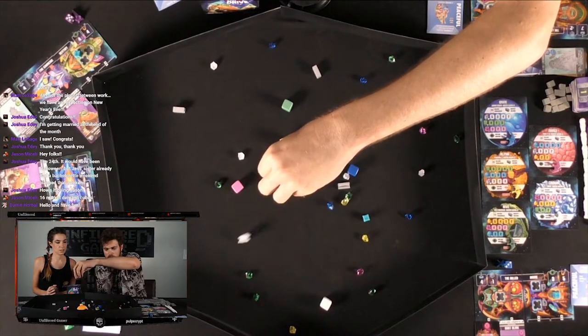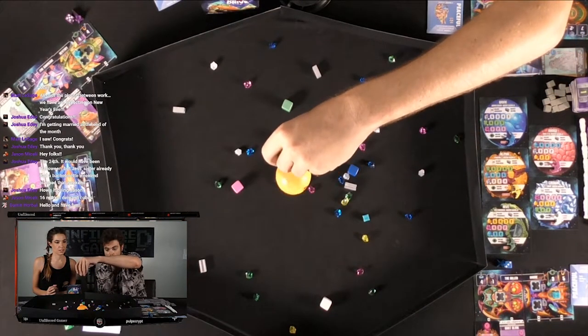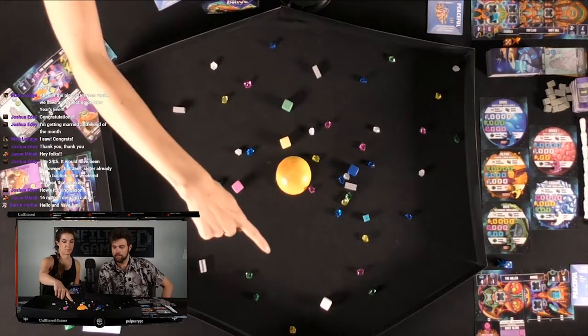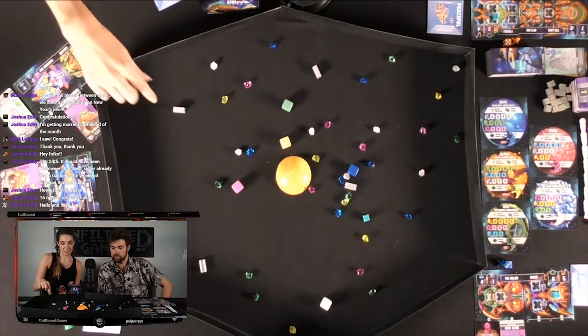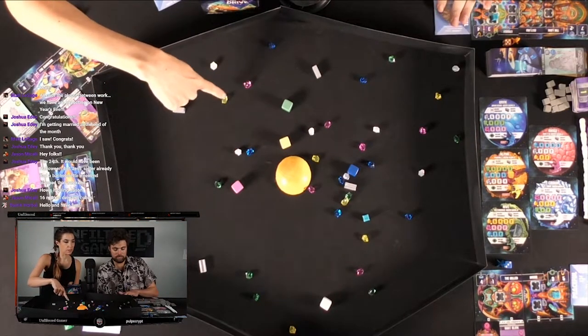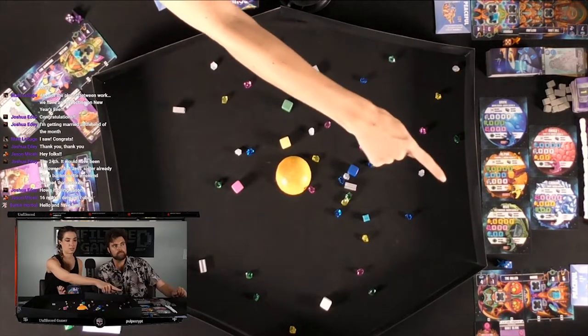As kind of house rules, if something is touching the very edge we like to redo those ones, and if they're touching the sun, the rules say to pick those up. Now we can see our planets — they're pretty well spread out here.